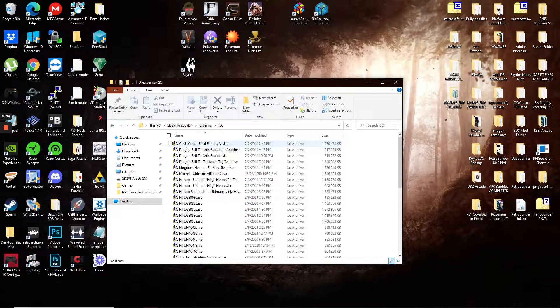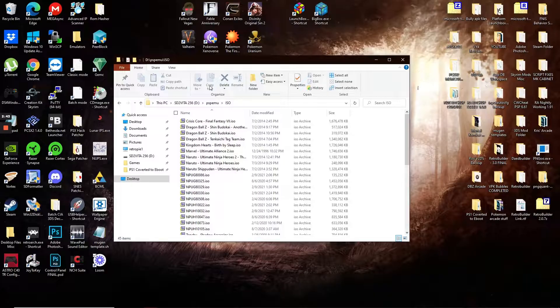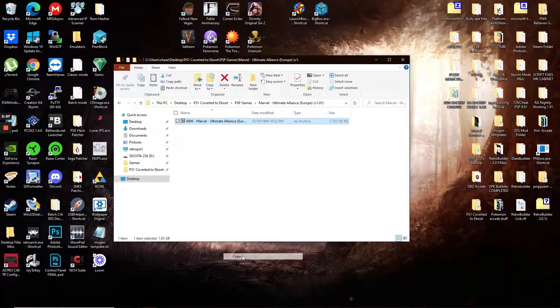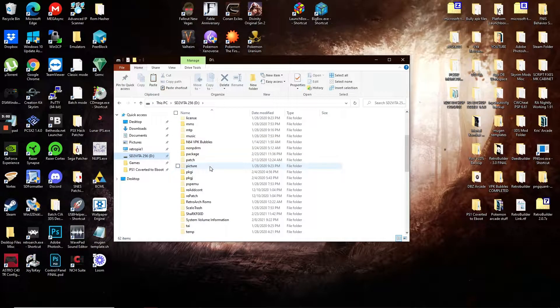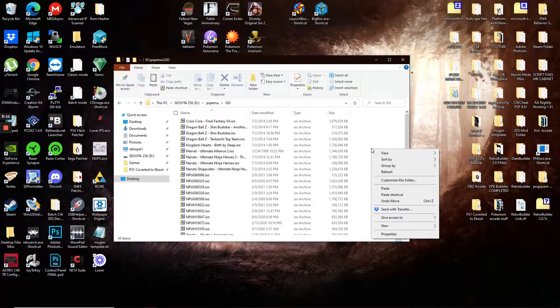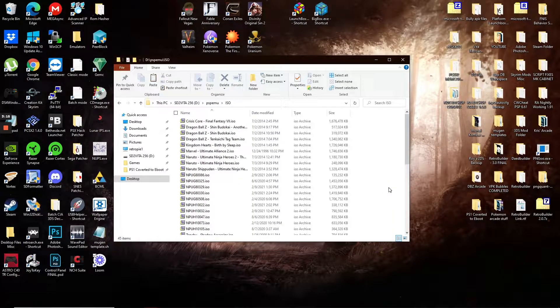What you want to do is take your ISO — wherever you've gotten it from, you can find ROMs online — once you have your PSP game ISO, just copy it. I'm going to add Marvel Ultimate Alliance: I'll paste it right into the PSP games folder on my Vita, copying it over from my desktop. For PSP games it's very simple — once this finishes it will basically pick it up immediately and you'll be able to go into Adrenaline and start playing.